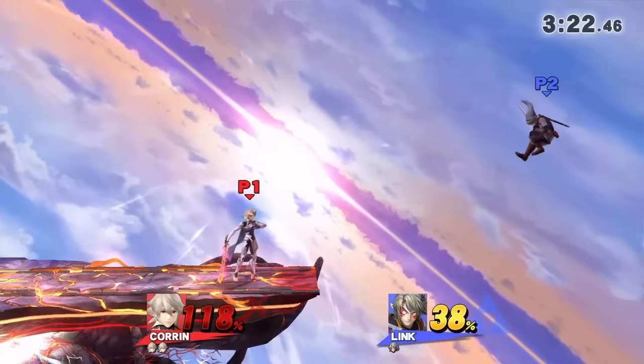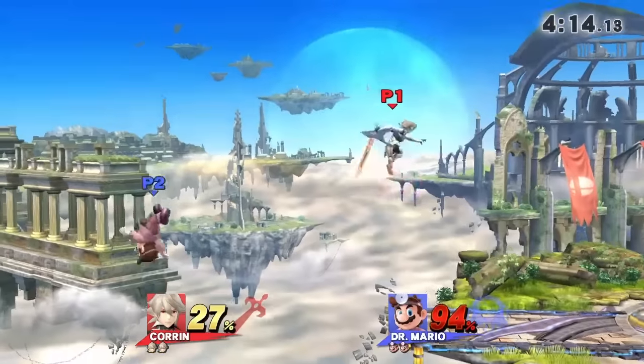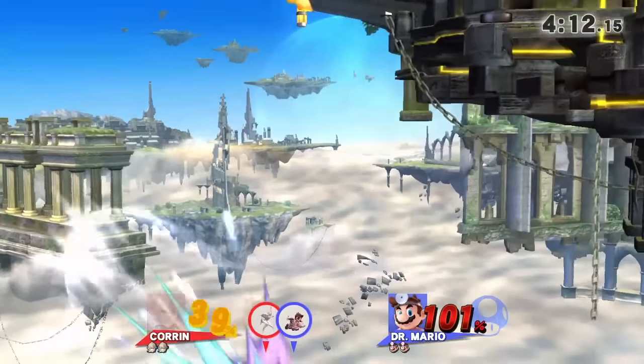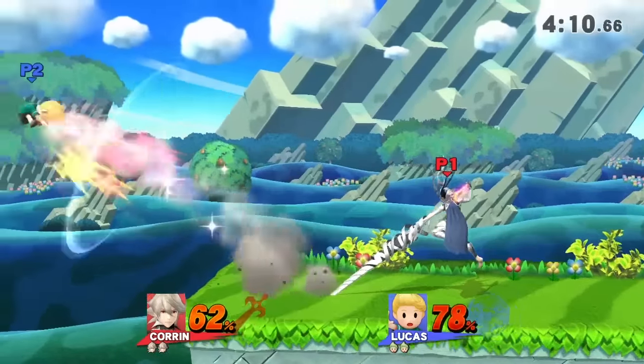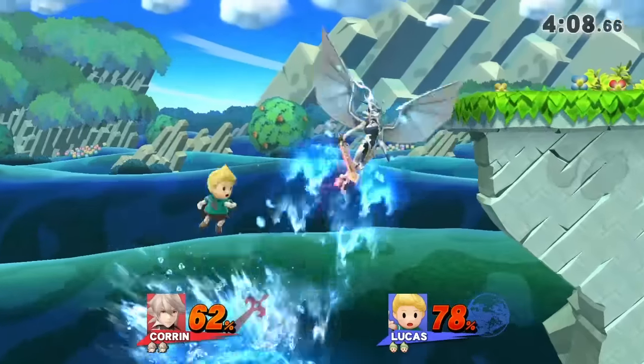Corrin has a few other interesting ways of edgeguarding as well, such as down air. This move drags the opponent downwards, essentially spiking them, usually leading to death for Corrin as well unfortunately. On stages with a wall, however, you can pull this off without a kamikaze.